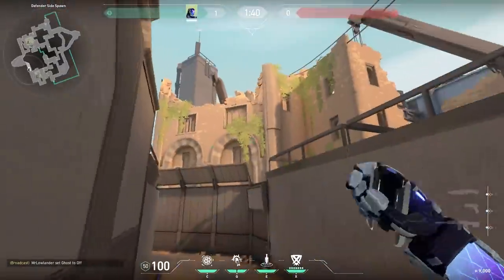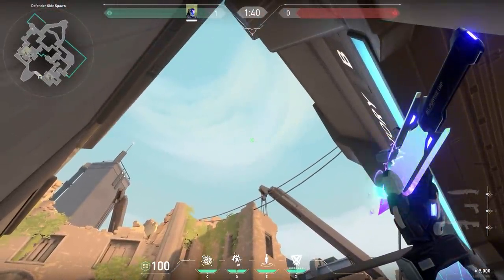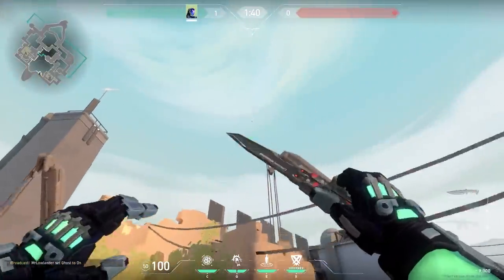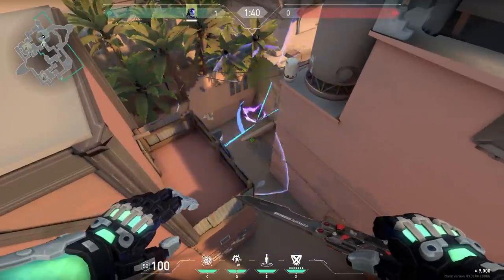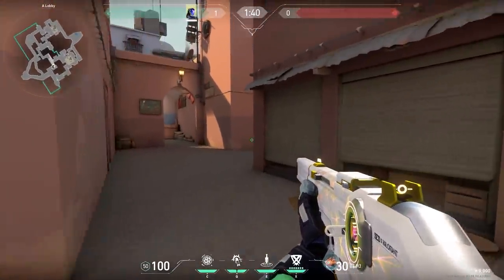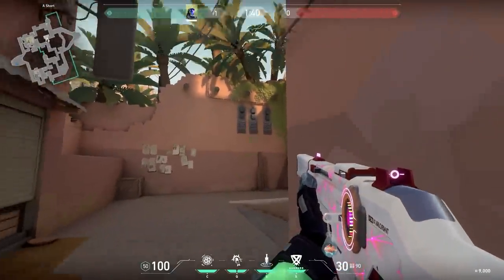This KO lineup someone sent to me, but I actually use it myself a lot. Just stand in this corner and match the top of your E ability with the left bottom corner of the window. I use this sometimes at the start of the round because it will hit the left side of short, and when a lot of people are standing on that side, they're more likely to push — so I can go for an early rotate.